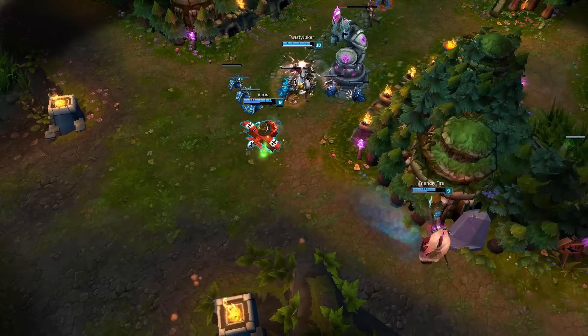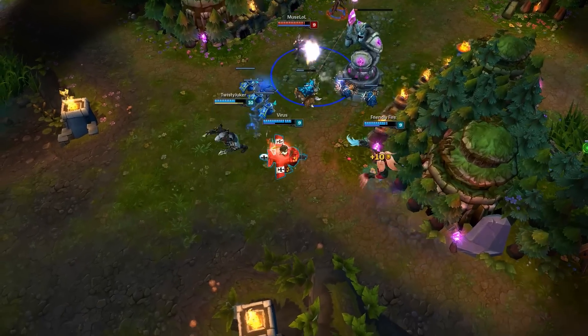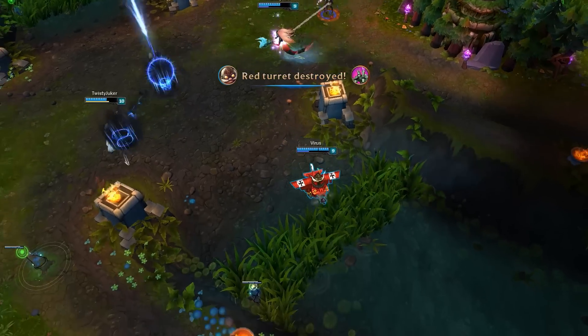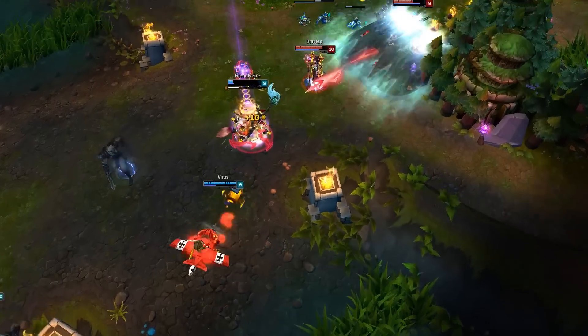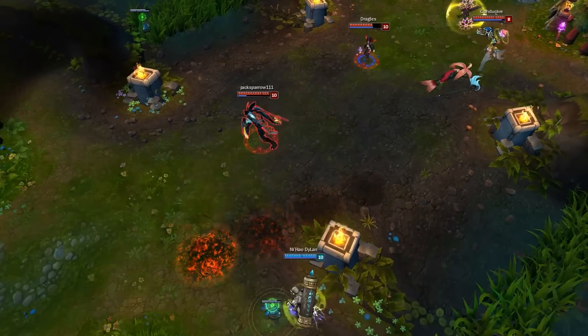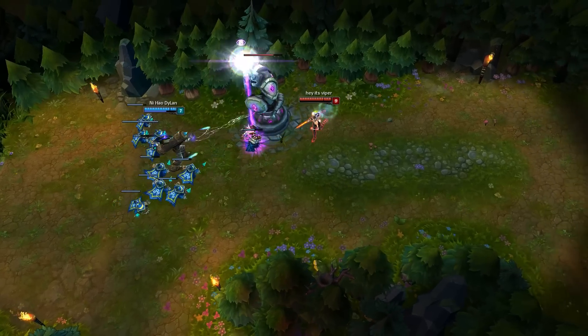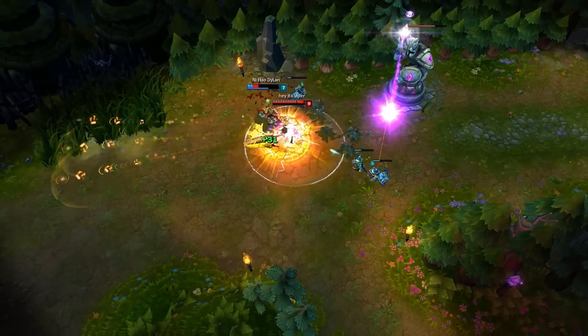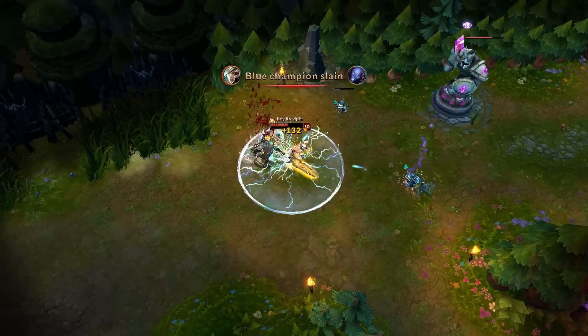I'm just gonna start off with what I think is the main difference between silver and gold players. I think the main difference is mostly objective control and mechanics in general. For objective control, that means taking towers and prioritizing dragons, maybe over getting kills sometimes. For mechanics, I mean landing skill shots consistently and knowing what each champion does — so knowledge of the game.